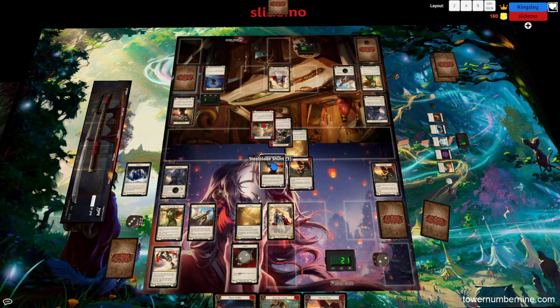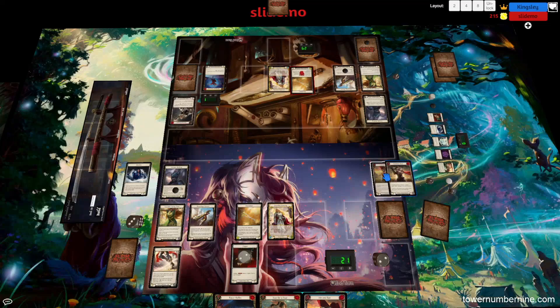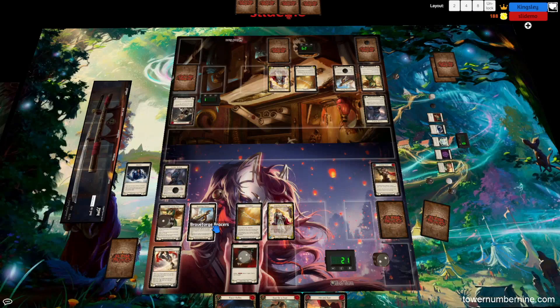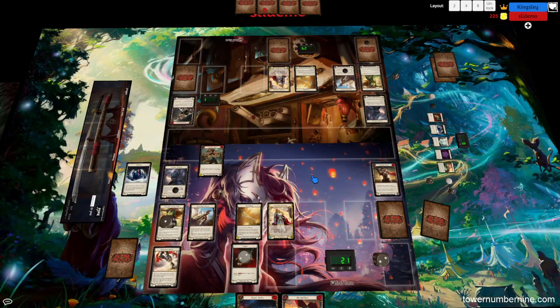He also takes one damage because the Steelblade Shunt not only defends for four, it also deals one damage to the opponent if defending against a weapon attack. So in a Warrior mirror, Steelblade Shunt is one of your best cards — the fact that it defends against a weapon attack means it's going to be very effective since Warrior decks are so focused on attacking with their weapon instead of using cards. Whereas other characters might make more attacks with their cards and fewer with their weapon. For instance, Azalea the Ranger has a weapon that can't attack at all — all it does is set up her arrows — so Steelblade Shunt is a lot worse in that matchup.